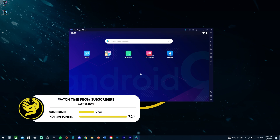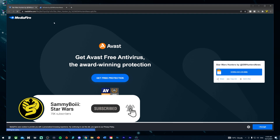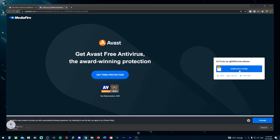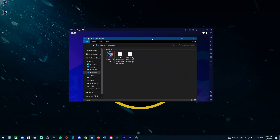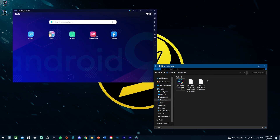Now head to the second and third links in the description. These bring you to the MediaFire pages where you can download the actual Hunters game file and the GL Tools. I've already downloaded these, but once they're downloaded head back into your downloads folder. The first thing to do is drag the GL Tools file into the emulator — this essentially installs it like an app on the tablet.